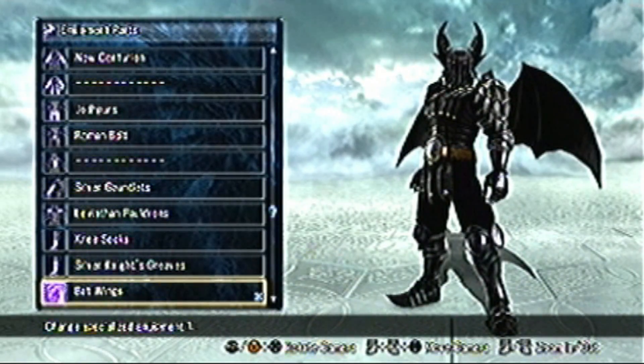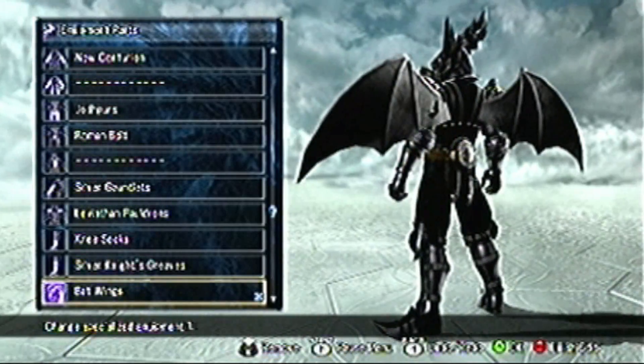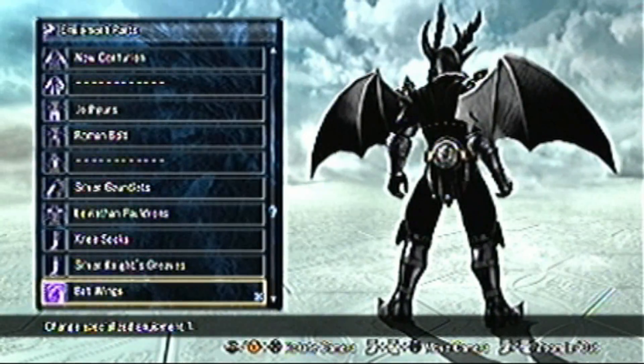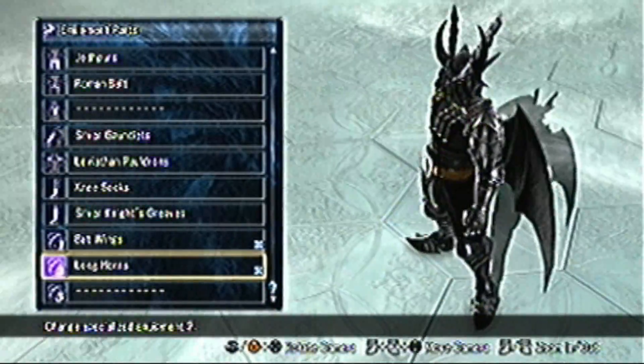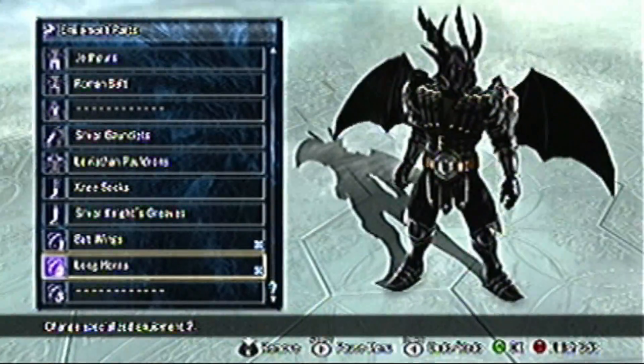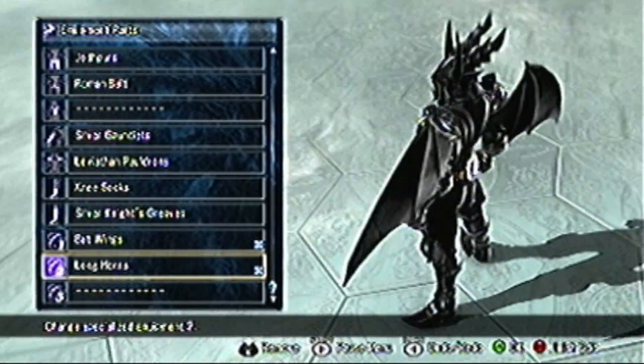Now for specialized equipment, I use the bat wings. Because he had wings — when he used to fly around and be extra cool — I use bat wings. And then of course I also use longhorns to make him look more like the Necromancer, a little more demonic.